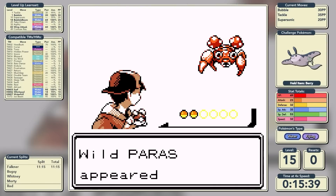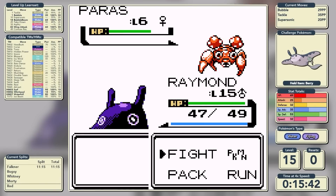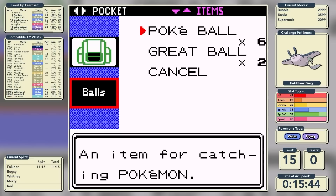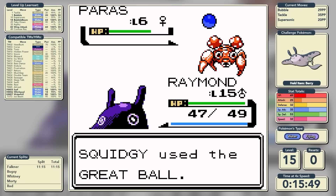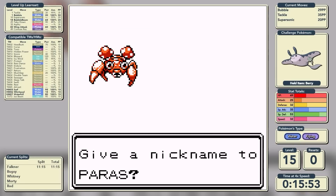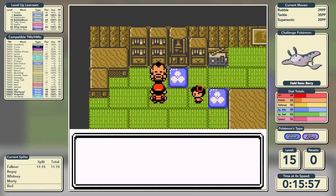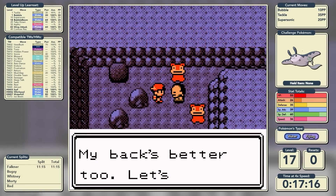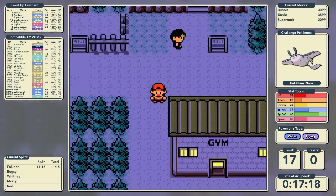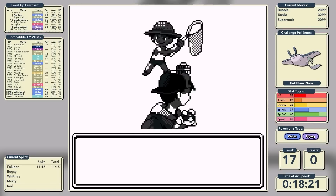The second HM friend is Paras, who will help us with Cut and Flash, as well as Dig and Sweet Scent if needed. With both safely in our party, we exit Ilex Forest and make our way into Kurt's house, where he tells us about the shenanigans going on in Slowpoke Well. With nothing to report about Team Rocket in there, we head straight into the gym.